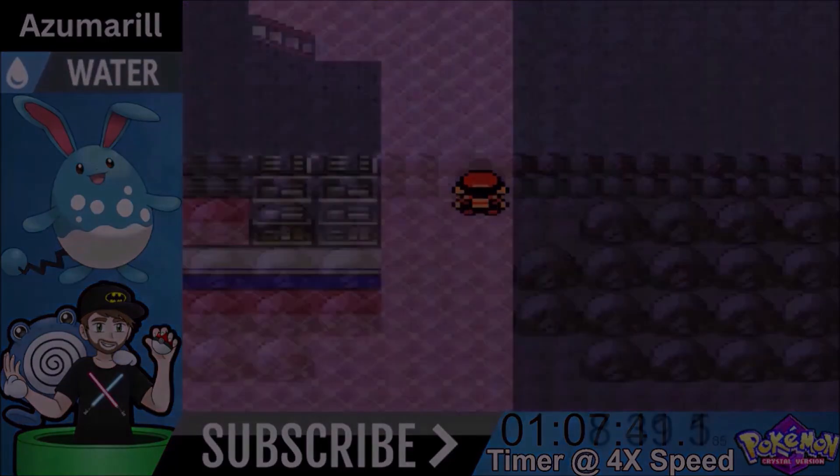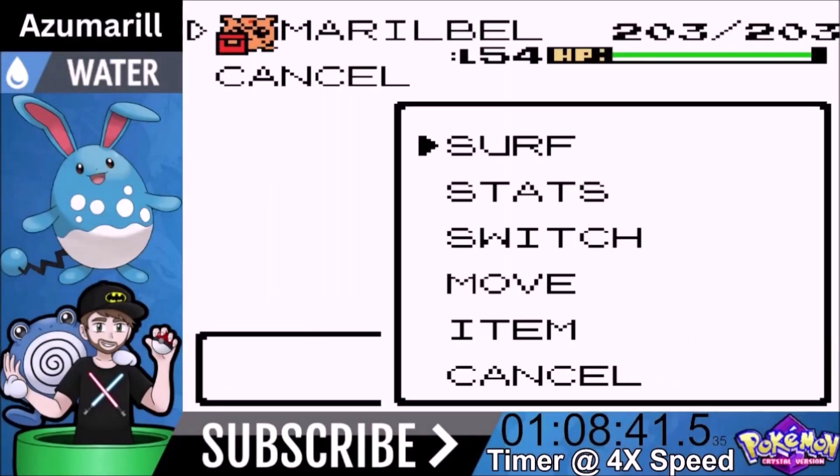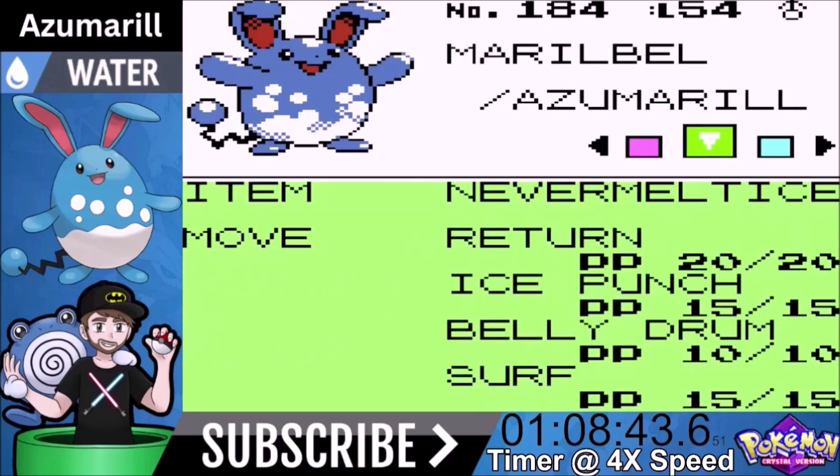The Elite Four - we are prepared. Belly Drum is definitely a move that is going to make us a good contender against the Elite Four. Here are the moves we're walking in with: we have the Nevermelt Ice equipped. We also have the Mystic Water and Pink Bow available so we can use Return if we have to. Our moves are Return, Ice Punch, Belly Drum, and Surf. Return can hit everything except Ghost-type and Belly Drum will make Return very powerful.